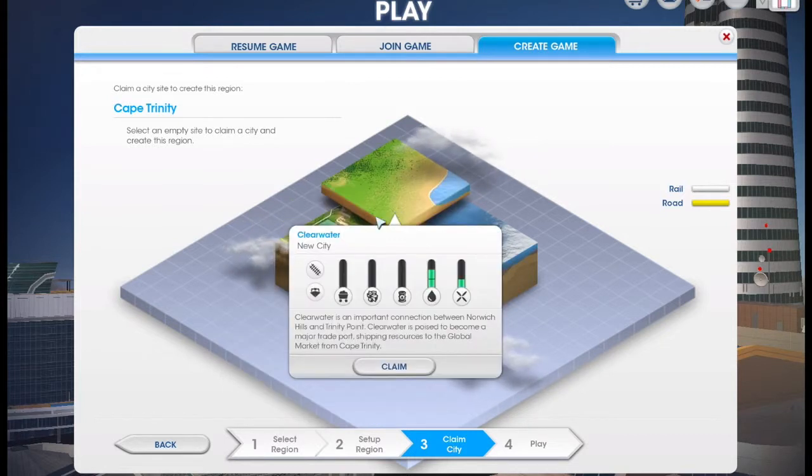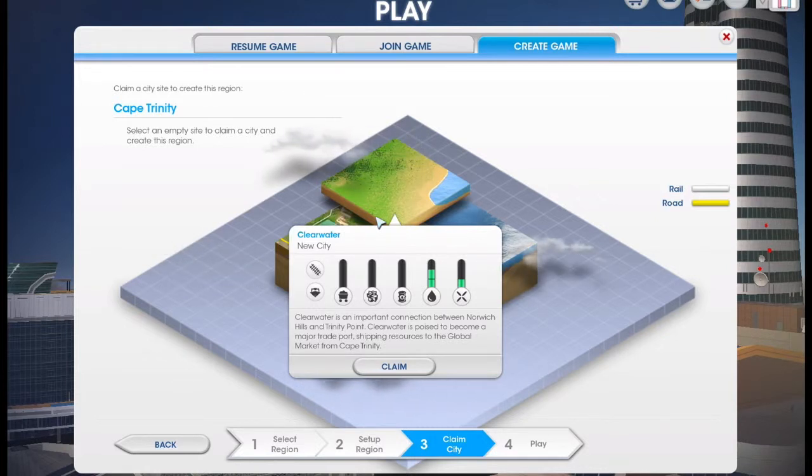Next we move on to Clear Water, which I'd say is the worst city out of the bunch. Yes it is flat, however it has no minerals and it doesn't have the most water or wind. The one thing it does have that Norwich Hills doesn't is boat connections, so if that's what you're interested in then go for that. It has no ore, coal, or oil, so there's no hope of specialising and making big bucks through that. You might have to make it into a tourism city, and it's also probably not the best service city because it's not got as much water or wind — so a wind power plant won't be the best, nor will water towers.